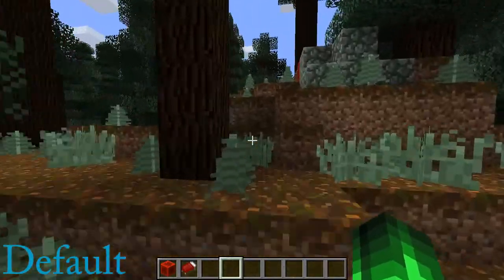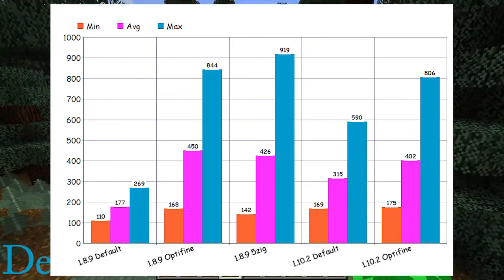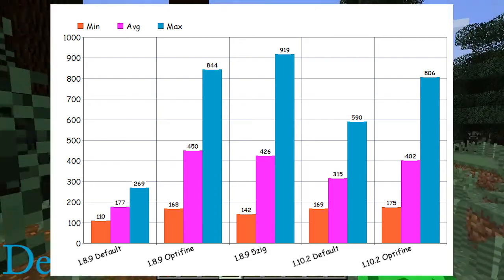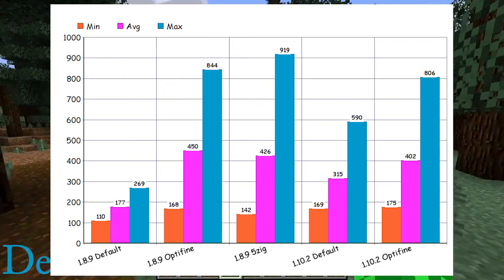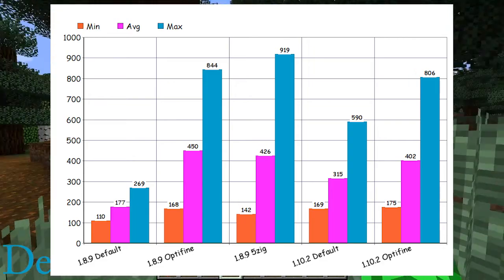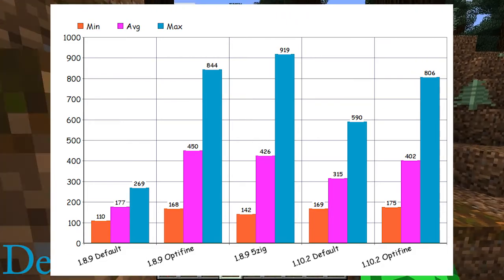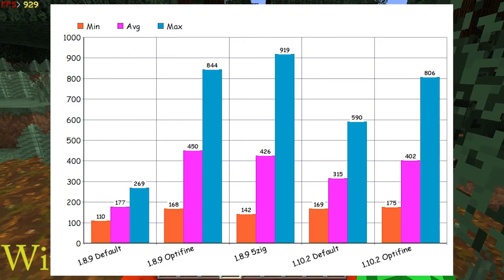As you can see, I have 1.8.9, which is before the 1.9 PvP update that most people don't like, and 1.10.2, which is the latest released version of Minecraft — 1.11 is in snapshot but not released yet. Starting with 1.10, which is probably what most people play, on default settings I managed to get 315 FPS on average. With Optifine it always helps a bit more, so I managed to get 402 FPS.